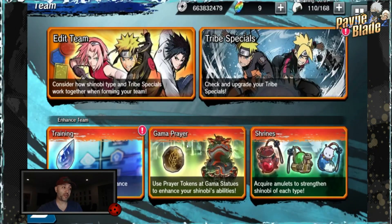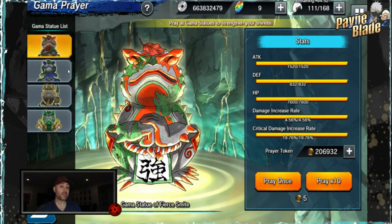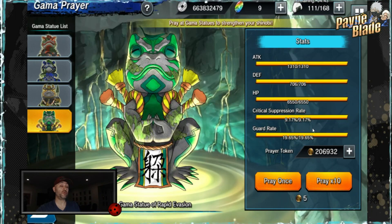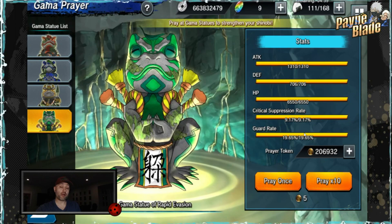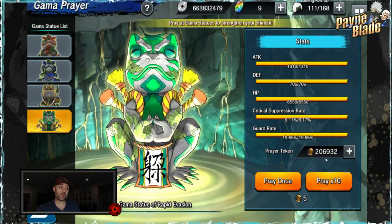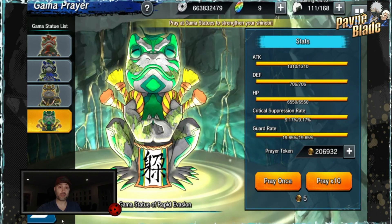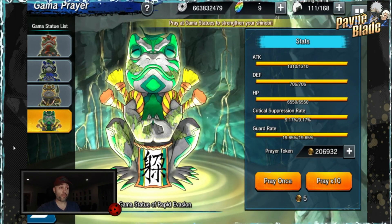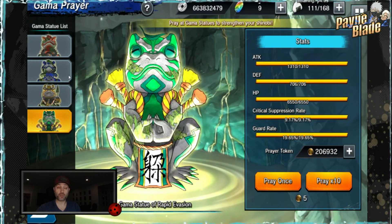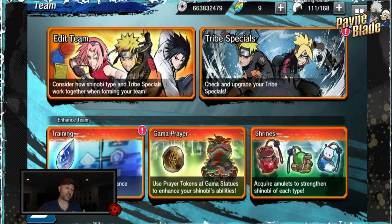Number two from item summons: you'll get gamma prayer stones. These tokens are used to level up your gamma statues. These are extremely important — they give you an insane amount of power when ranked up, and every level requires more stones. Gamma statues are pivotal to your growth; they don't count towards rainbow but do count towards your power. They can give up to 10K power per statue. Check out my gamma statue video for how to level them up and what order to focus on.